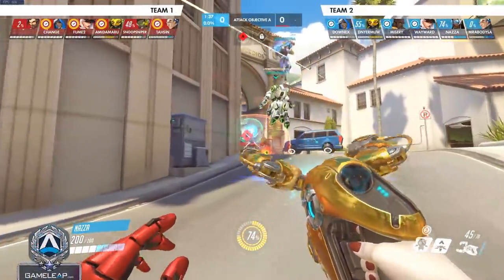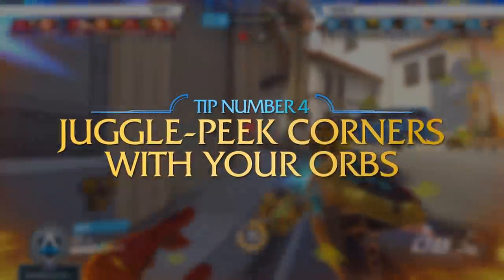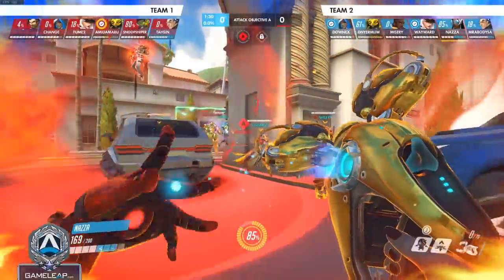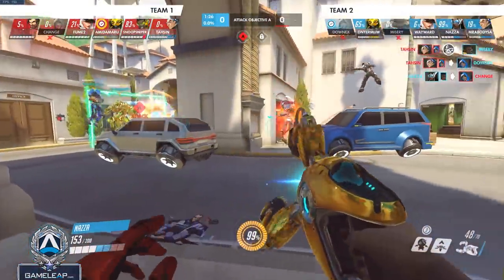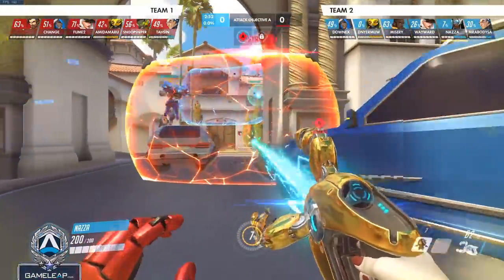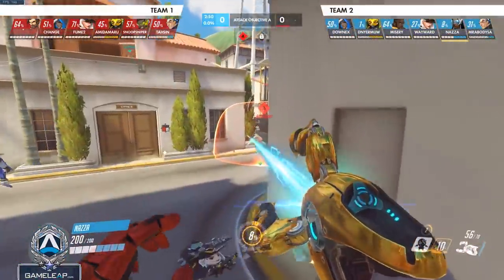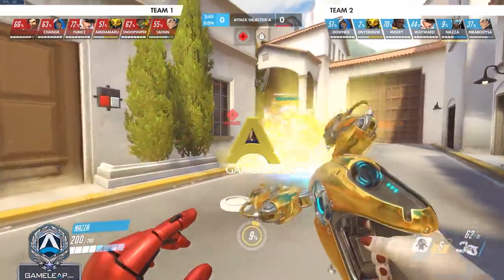The last tip for Symmetra before we get to countering her is to learn how to juggle peak corners with your orbs. You can charge up your orbs and juggle peak corners and chokepoints — you can pretty much spam them to get free kills. Also, be sure to charge your beam for free on things like Winston barriers or Sigma shields, because it doesn't use your ammo at all and it can build your charge before you walk into the next fight.